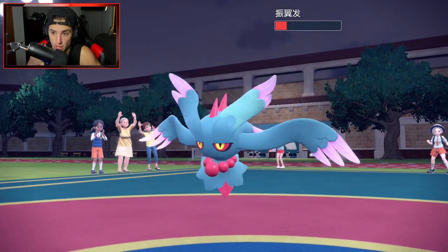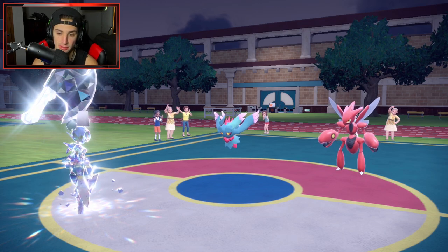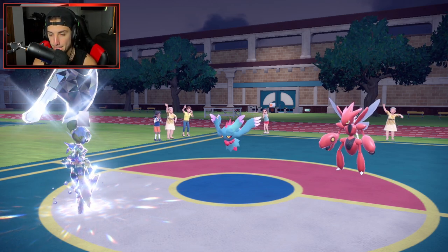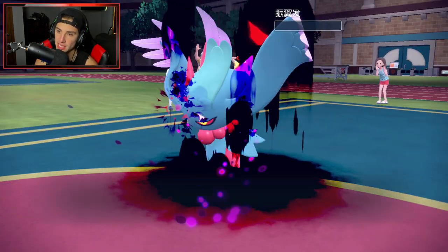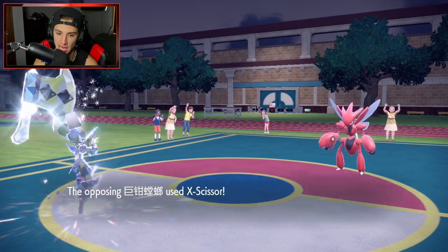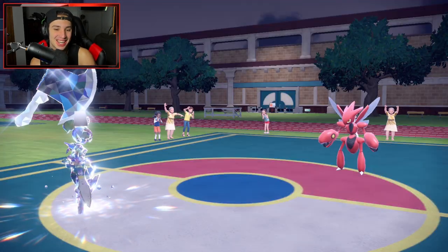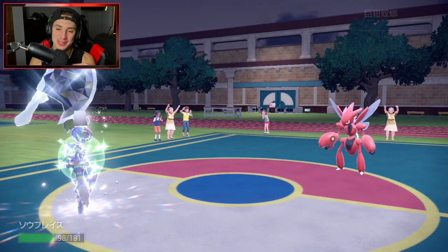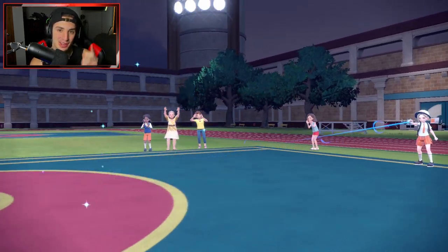I outspeed Scizor as well. It might be Choice Specs on Fluttermane — that could explain the crazy damage and the swap. Shadow Sneak comes out, and then Cerulege clutches it up after two of my Pokemon got one-shot. That's game set match — let's get it! Cerulege absolutely ripping in match number two. We're 1-1 — I promised you guys a win in match number two and I prevailed.